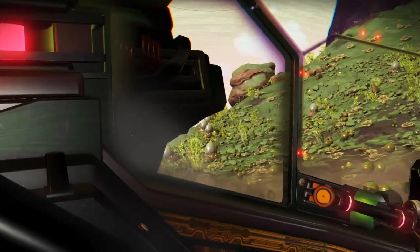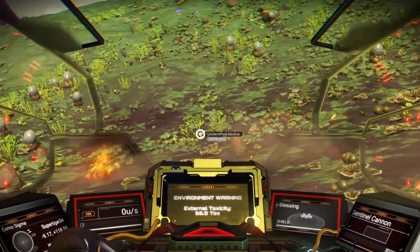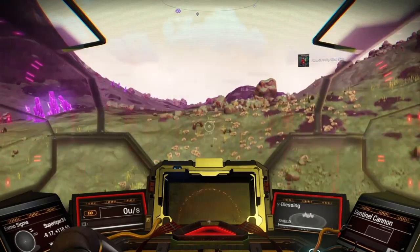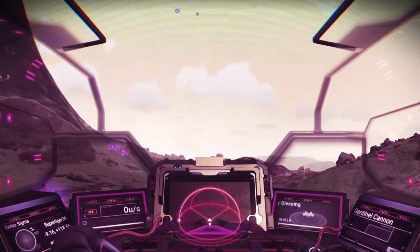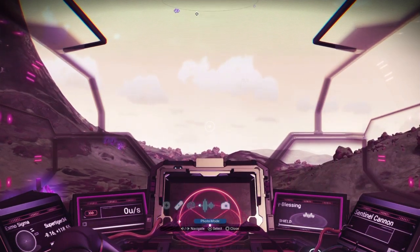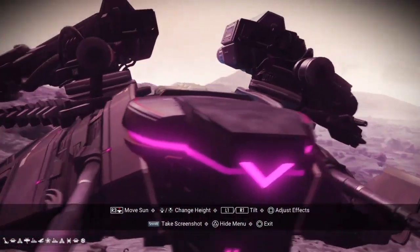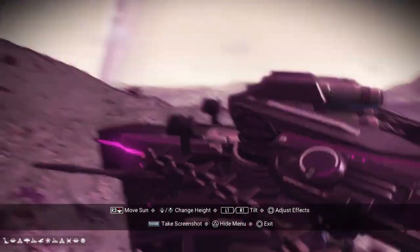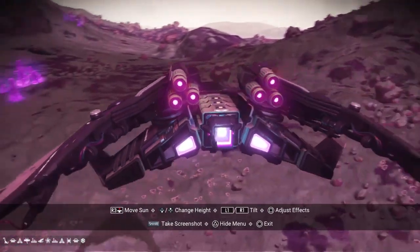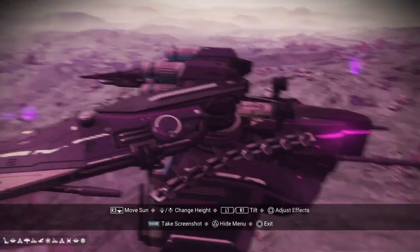As you saw in the beginning of the video, the coordinates — if you want, you can pause it at those coordinates. Then in a minute I will switch to a photo view showing the planet's location and the glyph coordinates. If you find a portal, you can get those coordinates and input those glyphs.